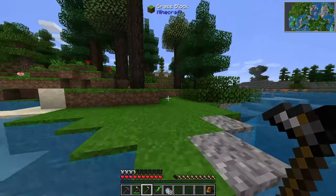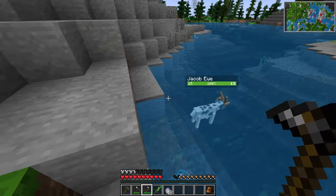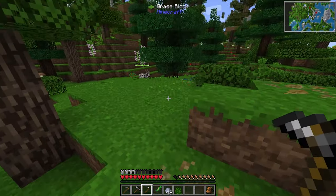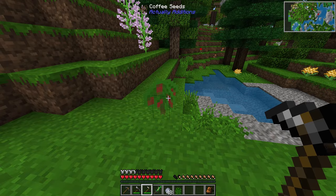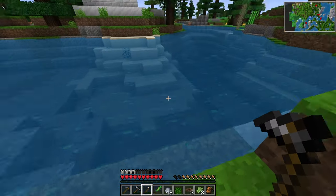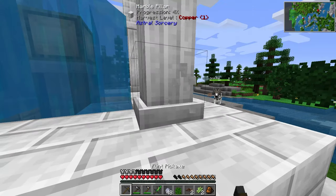Let's pack our stuff - there's one sheep! I can shear you. It does give us the Animania wool, but we can convert it back to regular wool, no big deal. Let's get enough just for a bed so we can skip the night. There's a bunch of them over here. We can pick up some garden plants for food too. Coffee seeds - sure, I'll take some. I really like that a lot of the mods are integrated into each other - you have to use items from several mods sometimes to build certain machines and make progress.